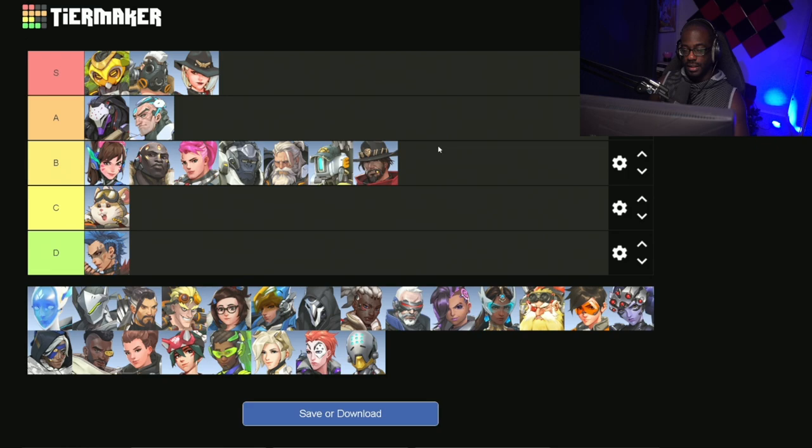Next we have Cassidy. Cassidy is going to stay at B tier. He's really good playing behind shield tanks, but outside of that he's really just kind of stiff — very bland, very basic. Outside of having his Magnetic Grenade, he doesn't really have a whole lot of self-sustainability besides the fact that he can hit you for 70 each time. As much as I love Cassidy, his lack of mobility plus his ultimate really isn't that great, so he's got to be B tier.